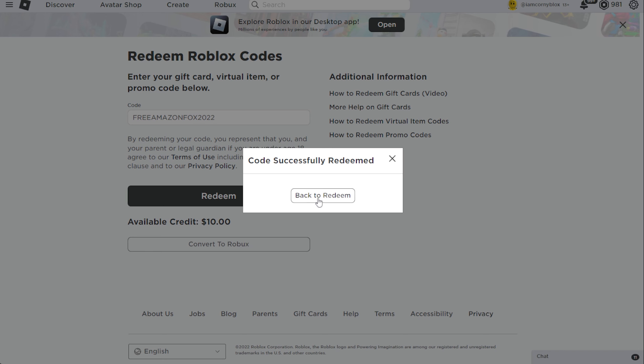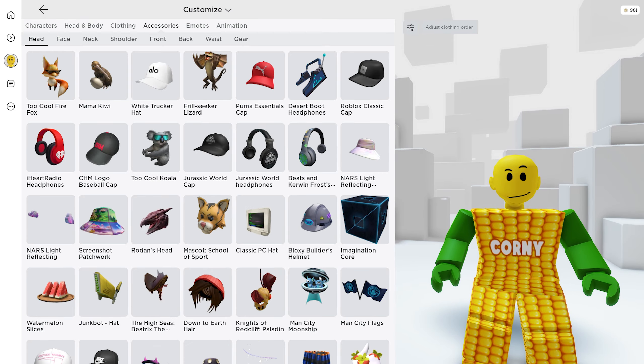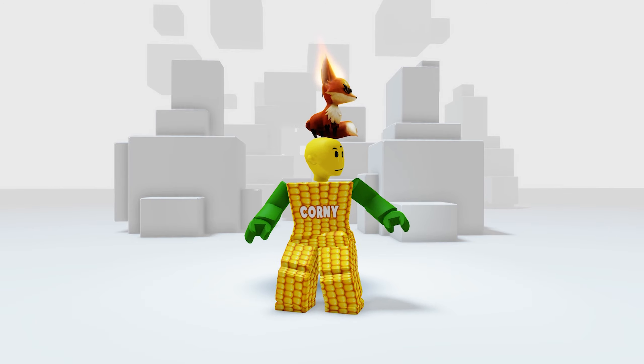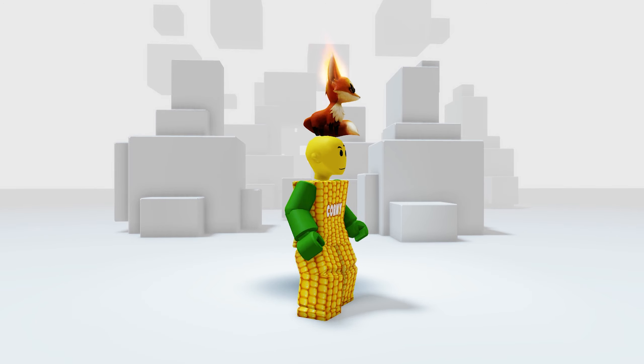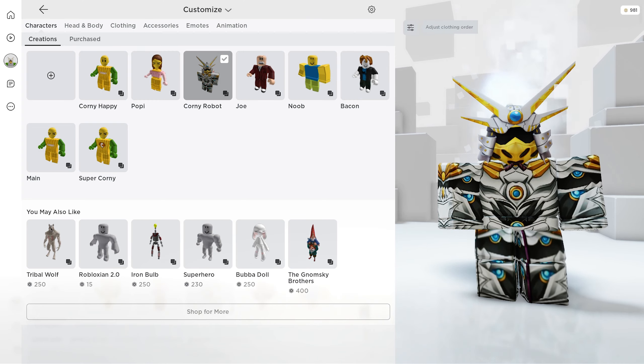Now let's check the item in our inventory. Go to your accessories — and there it is! This is super cool and it even has a fire animation on its ears. Let me try it in my Roblox avatar.